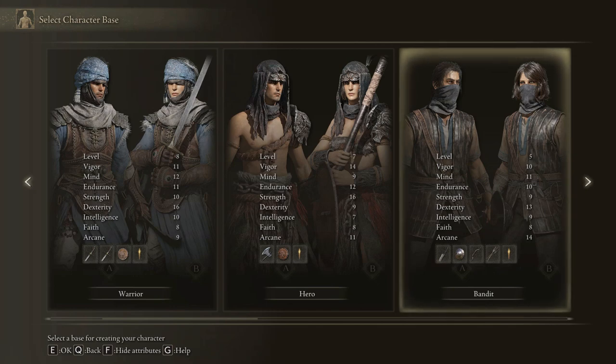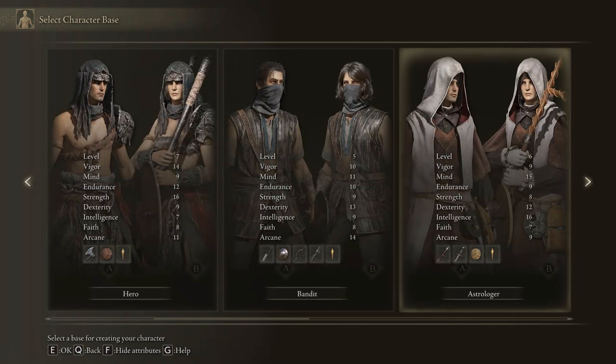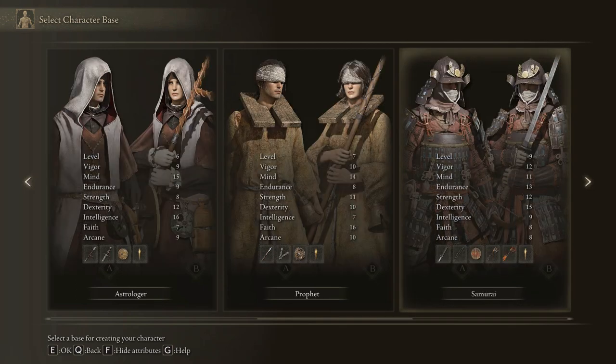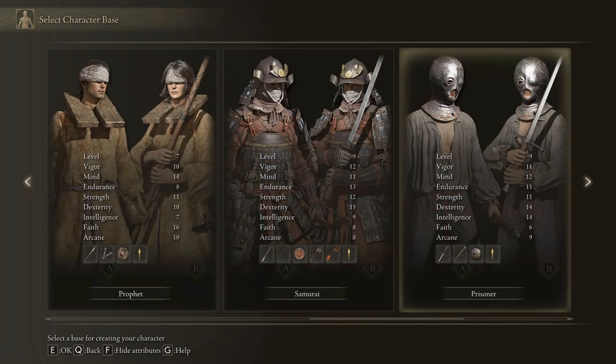Bandit — we've got dexterity, arcane, mind. Astrologer — we have intelligence, dexterity and mind. That's probably more of a spellcaster. He's also got a sword, a shield and a staff. Prophet is faith, mind. Samurai has dexterity, endurance and strength.